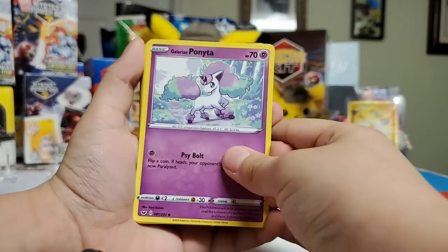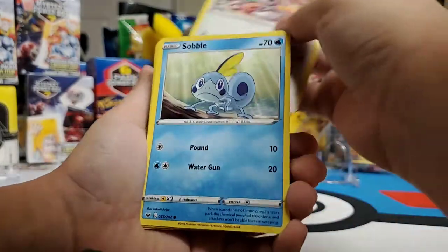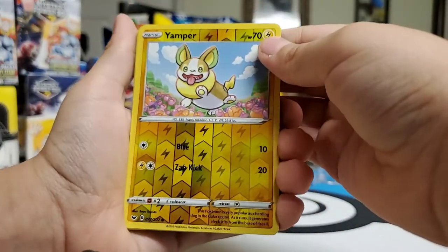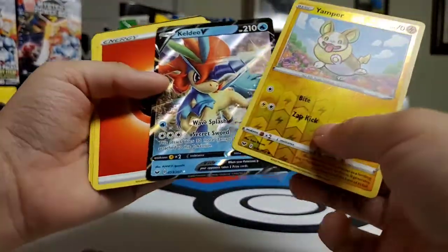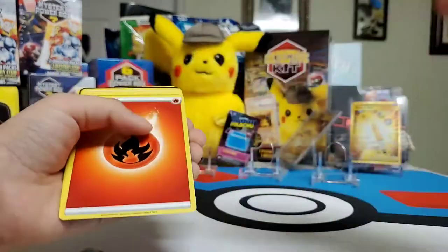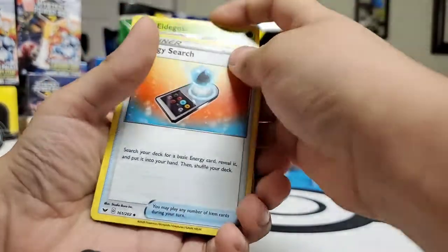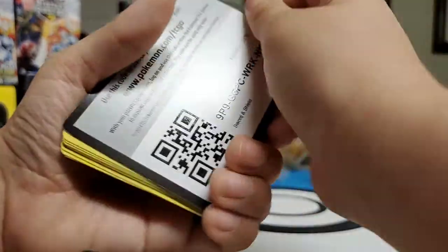Galarian Ponyta. Munchlax. Sobble. Blipbug. Baltoy. A Yamper. A holographic. A reverse holographic. A Keldeo V — that is awesome, we got a V! Energy. Energy. Aegislash. Energy. Energy. Quick Ball. Another QR code.